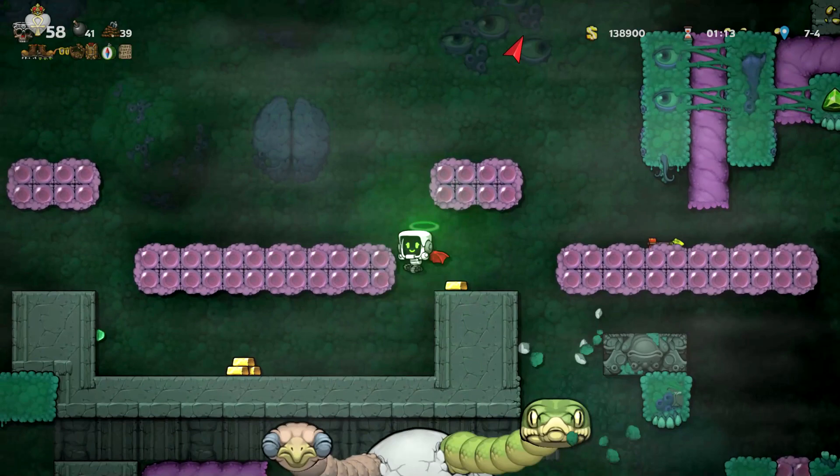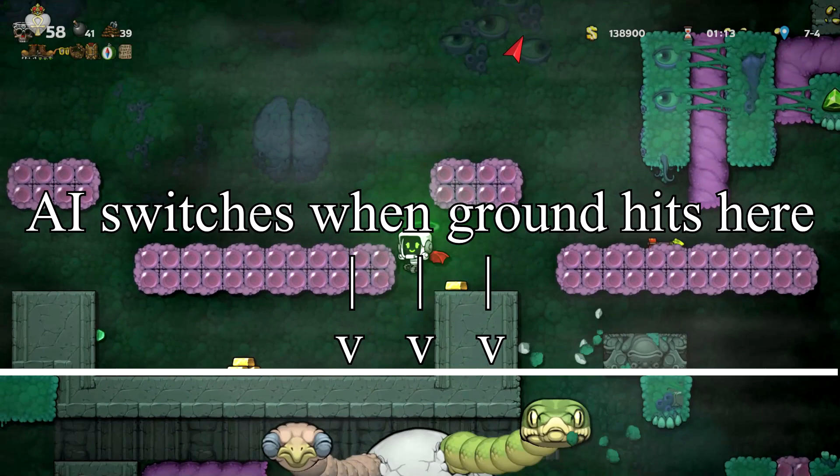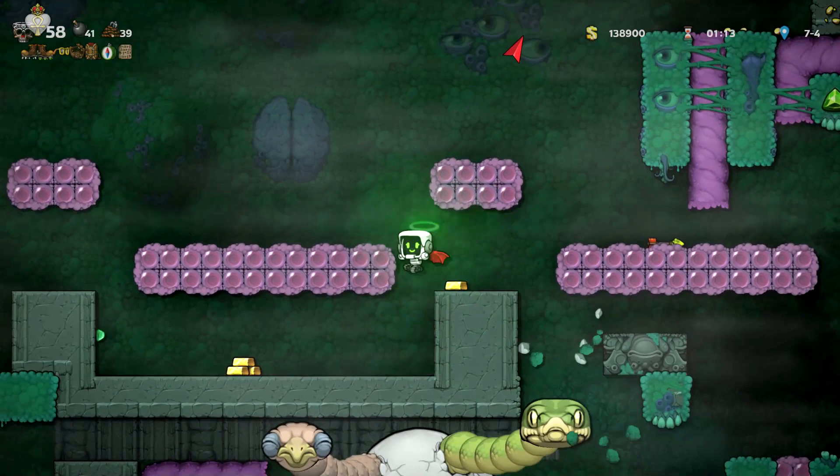Hundoon has two stages to its AI: the chase AI, which is basically just walking around while you climb the level, and the actual fighting AI. At this stage, Hundoon is still using its chasing AI. This means that if you attack one head, it's not going to counter-attack, as it's expecting the other one to do all the work since you're not fighting it. So you can repeatedly attack one of the heads with absolutely no repercussion.